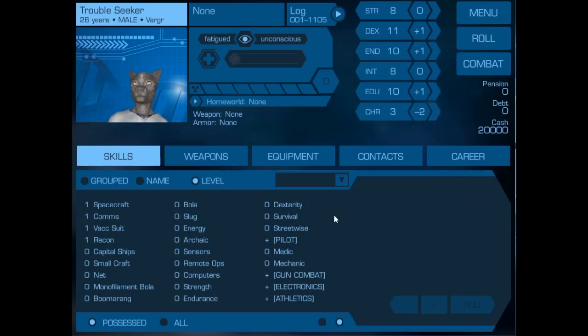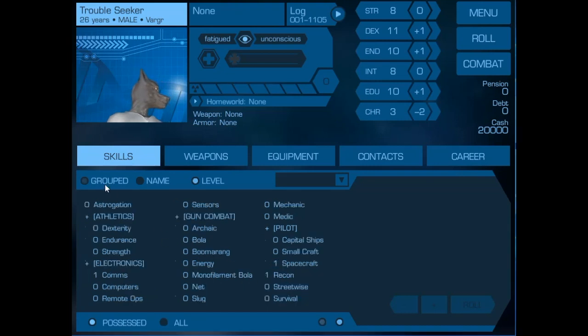We have a character here called Troubleseeker. We've adjusted his stats, given him some money to spend, and got the skills together that he has and has been trained in. Now let's equip him so he can actually accomplish something.